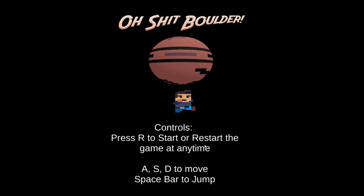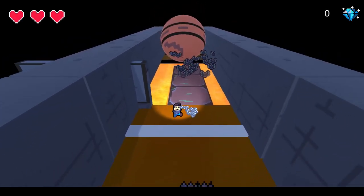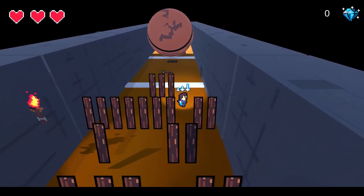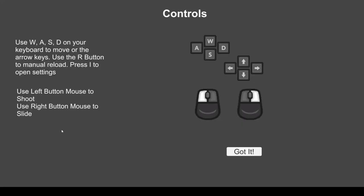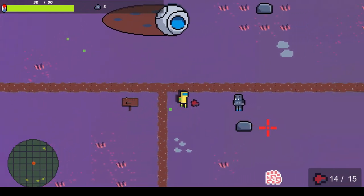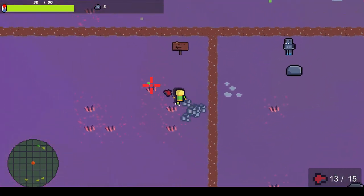I wanted to do something more 3D, or at least 2.5D, so I made Oh Shit Boulder — a game where you're running from a boulder, trying not to be slowed down and avoiding obstacles. The final game I made is called Asterenium, my first commercial game. I released it on itch.io to see how well it would do. It took me 6 months to make, and by this time I already knew how to make top-down shooters well.